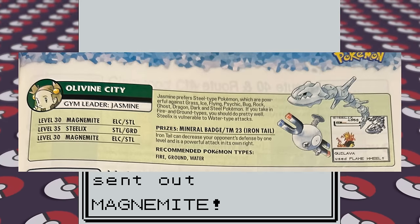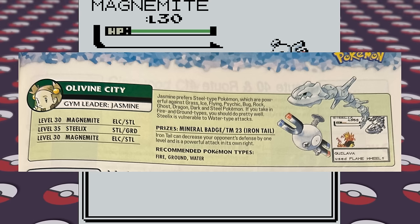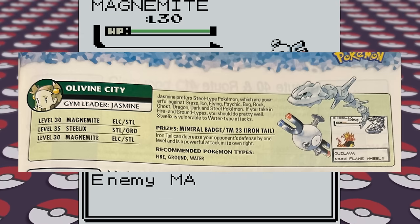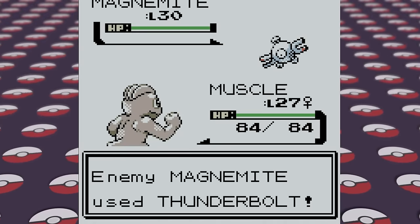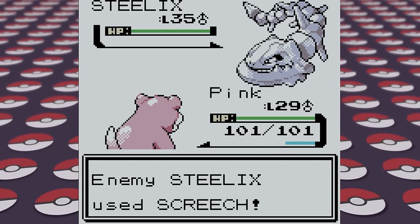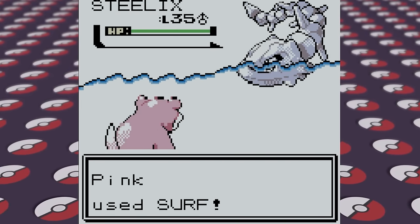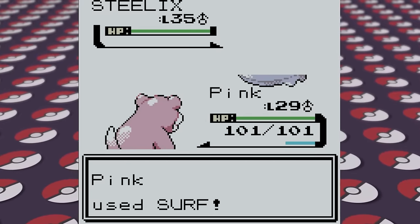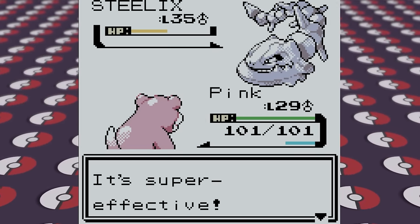Jasmine prefers Steel-type Pokemon, which are powerful against Grass, Ice, Flying, Psychic, Bug, Rock, Ghost, Dragon, Dark, and Steel Pokemon, according to the guide. That's like half the types. Machop is able to take care of her lead Magnemite, while Slowpoke handles her Steelix, then her final Magnemite was handled by shuffling in some of our other party members. After winning, we get the Mineral Badge as our sixth gym badge, and already are in the home stretch of this game, since the last couple of gyms really snowball into each other rather quickly. And it's also fitting that the next gym is an Ice-type gym.